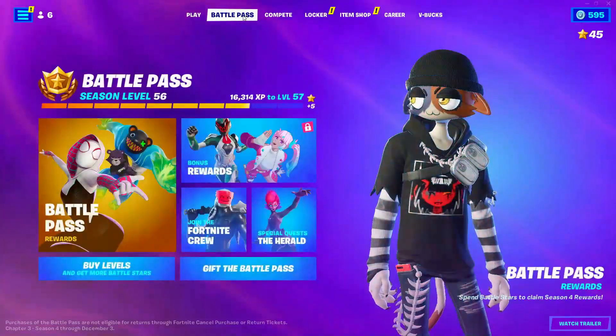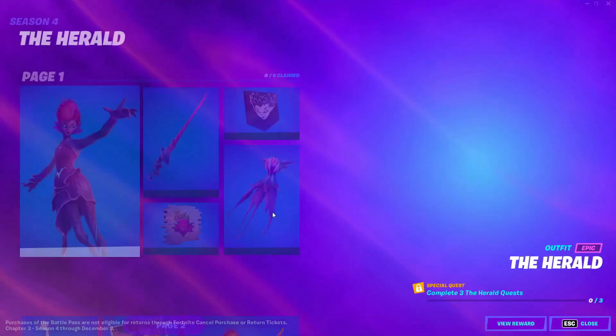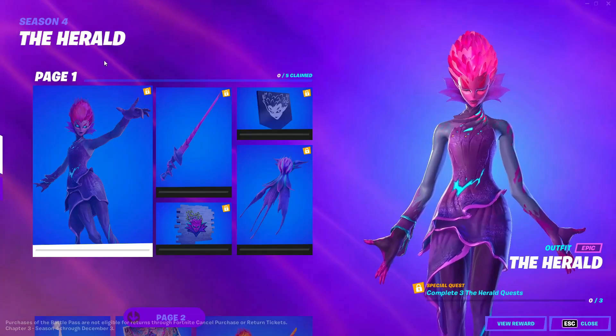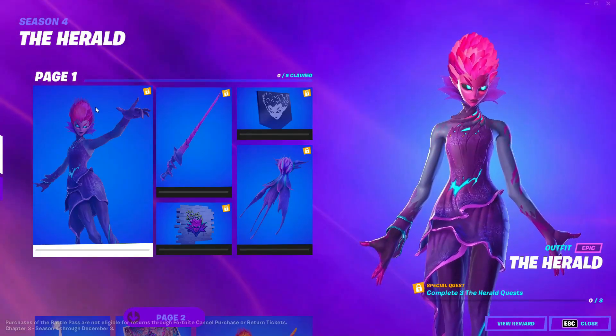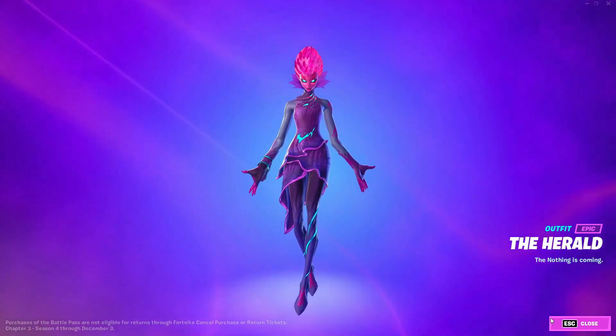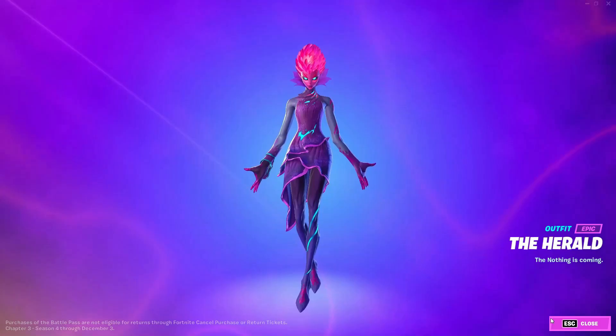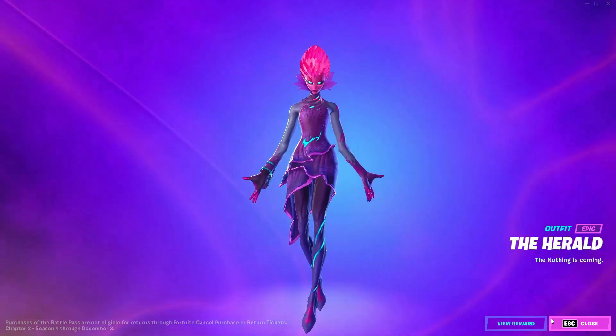First off, all you gotta do is go ahead into Battle Pass. When you're in Battle Pass, go into the Special Quest — The Herald. Now when you're in here, click on the Herald skin, click on the rewards on it, and basically stay on that screen for at least five seconds.